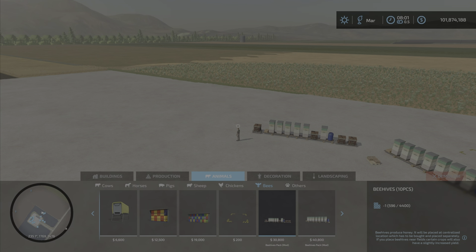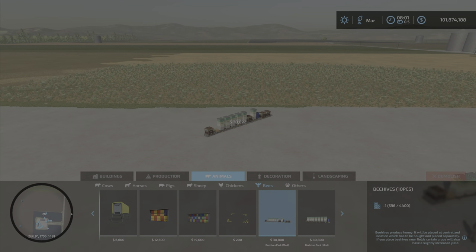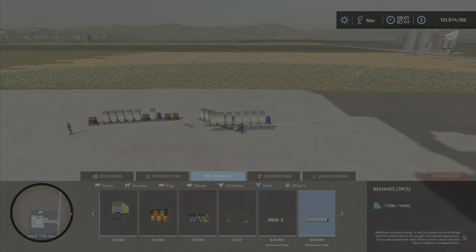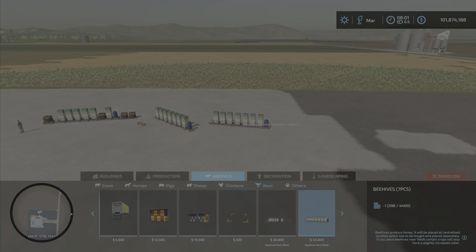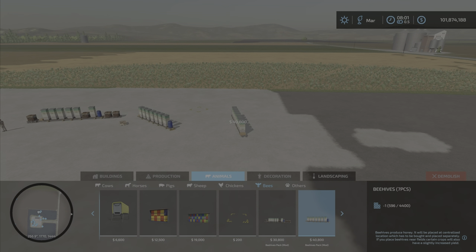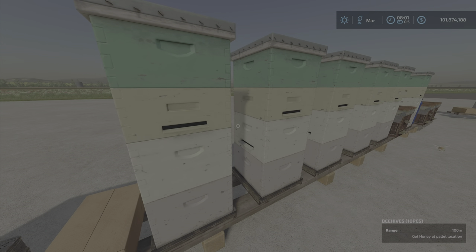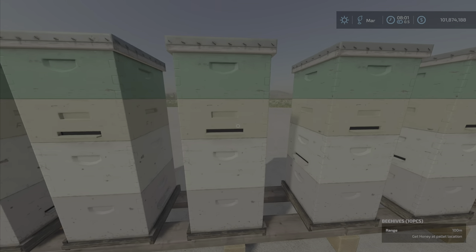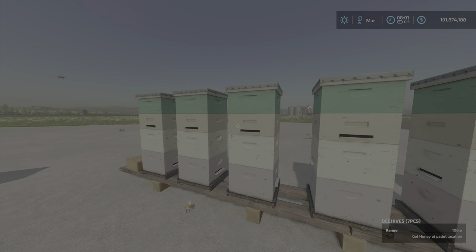Right at the end here: Beehives 10-piece is $30,000, with a noted 100-meter radius of effectiveness. The seven-piece is $40,800. Place it anywhere, preferably close to a crop that will benefit from pollination. Interestingly, when you walk up to it, it tells you the range — 100 meters — right on screen.